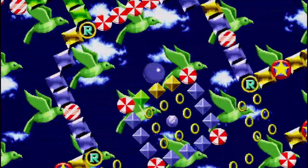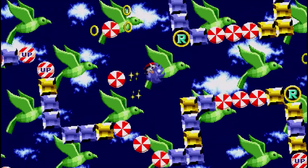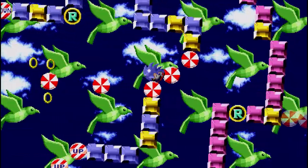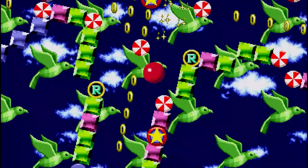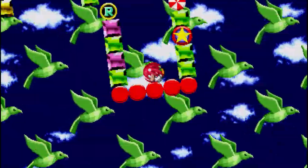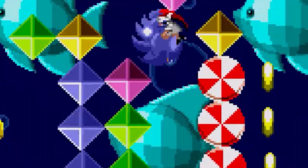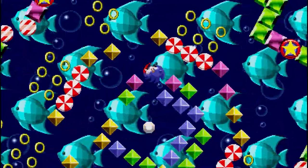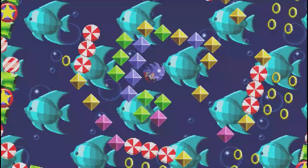Everything mixed together feels like something out of Nights into Dreams — it's just so trippy. The objective is to find the emerald around this colorful labyrinth while the entire world rotates around you. There are bumpers, switches that make you rotate faster or slower, and red goal orbs that take you back to the main game upon touching them. There are also diamond bits that change color when you collide with them — touch them enough and they'll disappear, which is normally found around the emerald, making it more of a challenge.